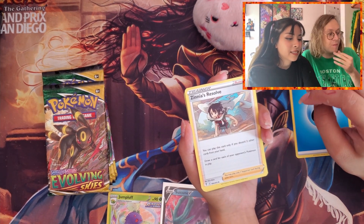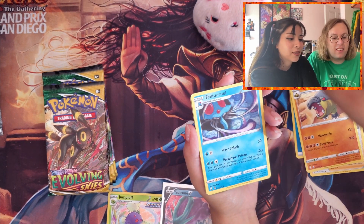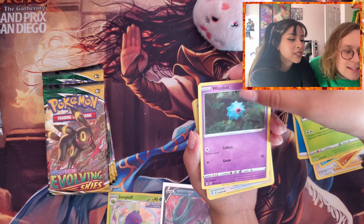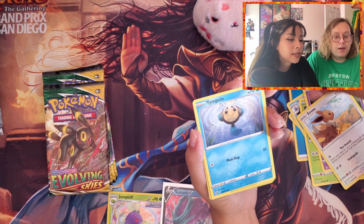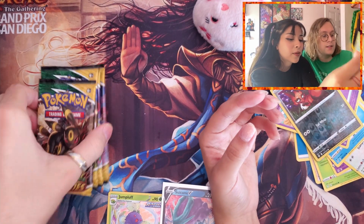Pack 6: water, Zinnia's Resolve, Hippowdon, Tantacool — oh bat! Oh that's so cute, I feel like I haven't seen that before — like a little model of it. Then we got the crazy Durampa.